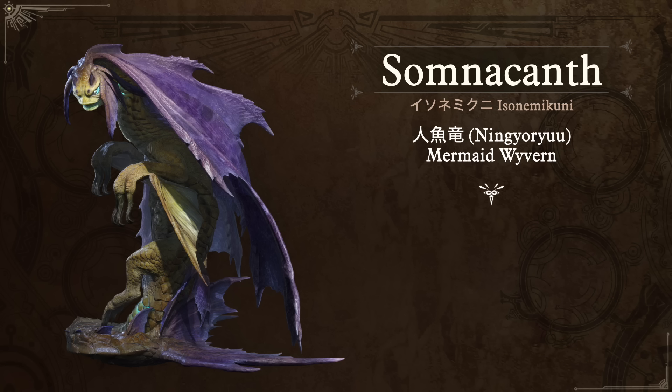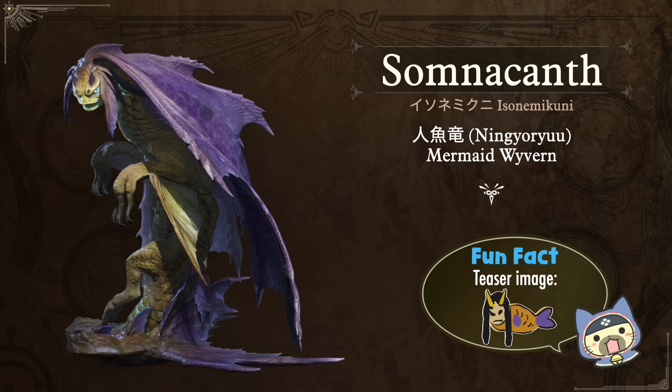Moving to the fifth generation, we have Somnacanth, introduced in Monster Hunter Rise. Its Japanese name is Isonemikunī — very interesting. Its nickname Ningyoryu means the Mermaid Wyvern. Fun fact: during the development lead-up before Rise's release, they teased this monster with a hand drawing from director Ichinose, and they had a funny joke where he said 'this is not a fried prawn' — ebi furai being quite popular in Japan. It was really hard for people to figure out what the heck this thing was, but when they revealed it in the trailer it made total sense.